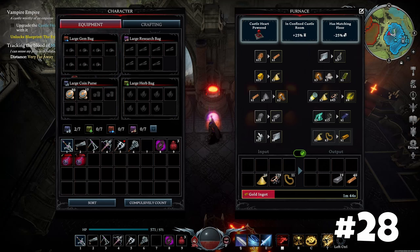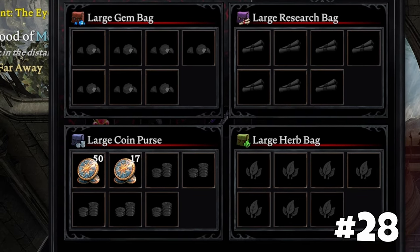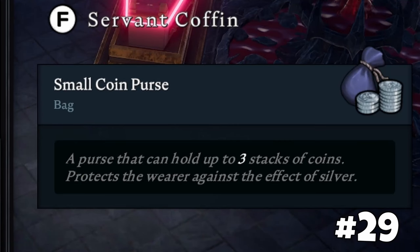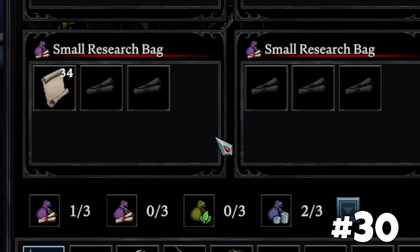Bags are essential for expanding your storage system, allowing you to store multiple resources without taking up inventory space. Coin purses protect you from the negative effects of silver and can hold multiple stacks of coins. Equip multiple bags of the same type for added storage convenience.